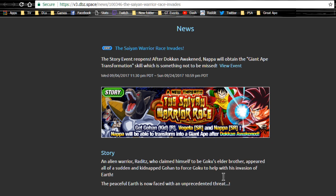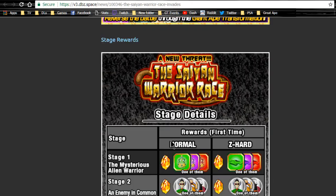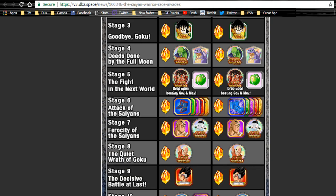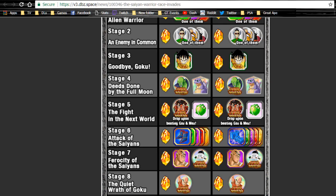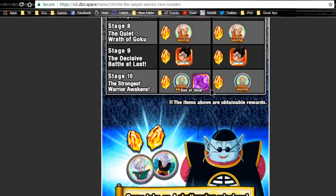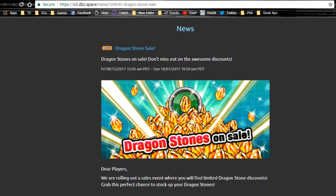The Saiyan Warrior Race event is what you use to doken awaken your Great Apes - make sure you grind that out. The drop rate can be rough but stage 10, the Moon Nappa stage, is what you want to grind. Remember you also have the Gohan, Nappa, and Vegeta cards you can grind from this event. OG players - these are not the original cards from when the event first came out, but if you have those OG cards you can still farm these and feed them into the originals.